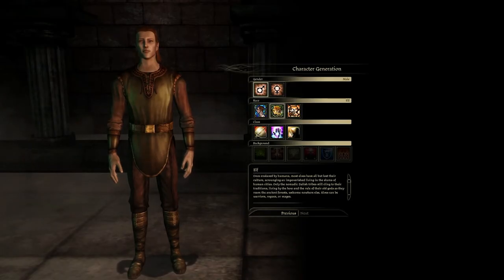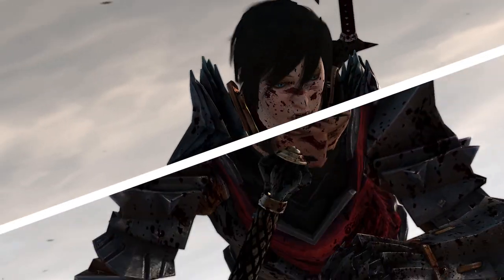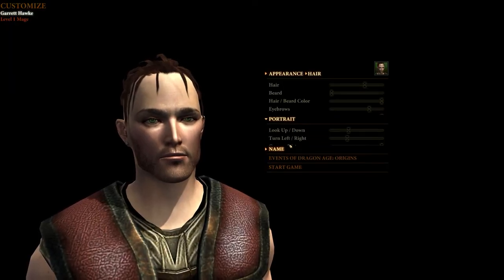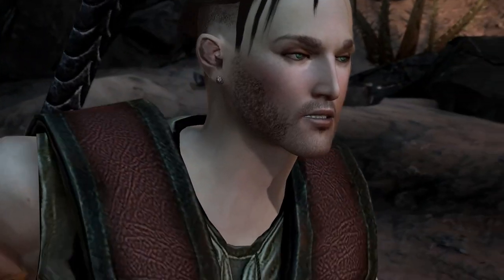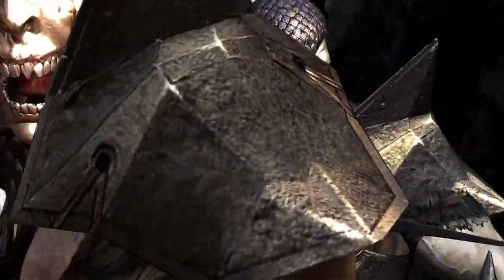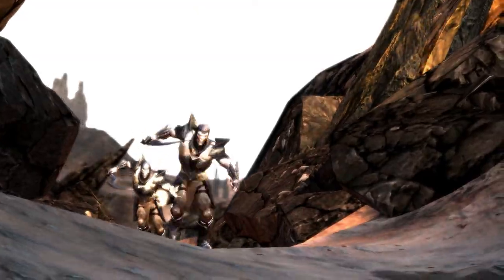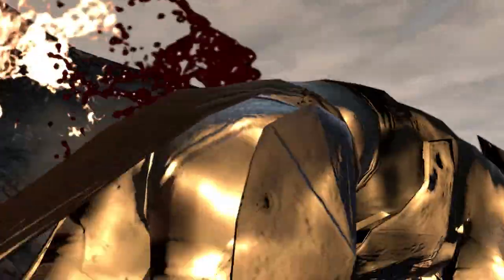Where in Origins you are in complete control of your name, race, upbringing, and reason as to why you became who you were, in Dragon Age 2 you play as either Gareth Hawke or Marion Hawke, a human born in Amaranthine who has spent most of their life living in Lothering — the first village you visited in Dragon Age Origins. You can change your first name, but the surname Hawke is predetermined. Similar to Mass Effect, no matter what you call your character, everybody just calls you Shepard.